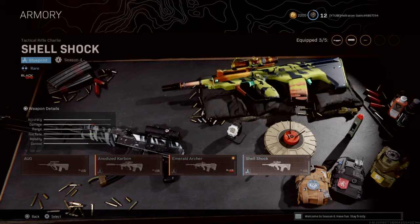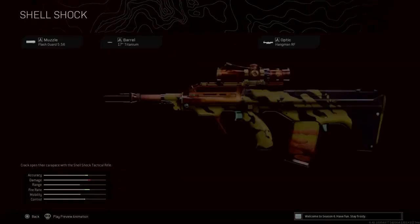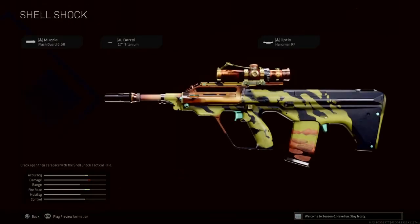Let's start with Shell Shock — this is the one most people know, because it was a ground loot weapon for a long time. The attachments are the Flash Guard 5.56 muzzle, the 17 Titanium barrel, and the Hangman RF optics. Honestly, I'm not a big fan of the Hangman optics. I used it once in the Swiss cave when I hadn't unlocked anything else, and it was the most horrible experience ever, so I suggest you stay away from that.